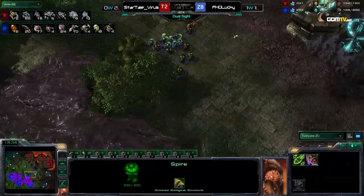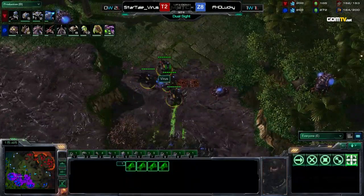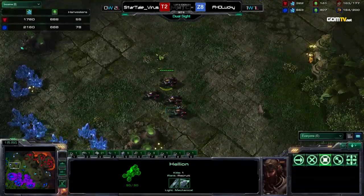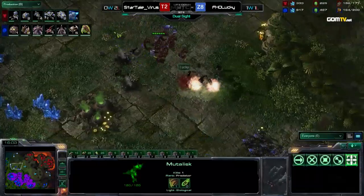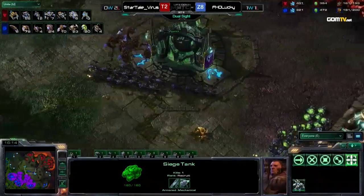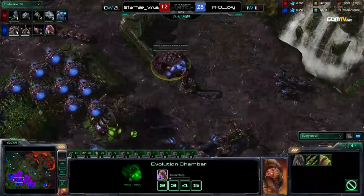If he could get both attack and armor upgrades, it would make his units so strong and hard to deal with. Hellions are going to deny some more creep on the left side. I really like that Virus keeps sending Hellions in repeatedly, but he might just be completely trapped by the Mutalisks now — I don't think he can dodge them. He's actually totally caught and loses all of his Hellions. Meanwhile, Virus is looking like he wants to push before max out.